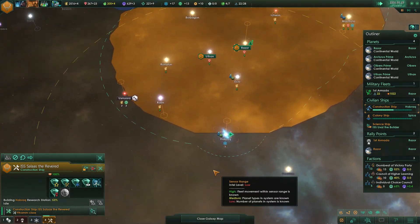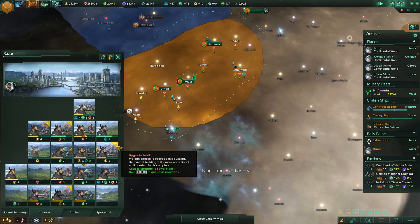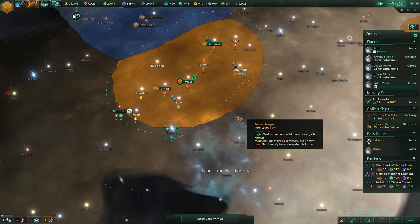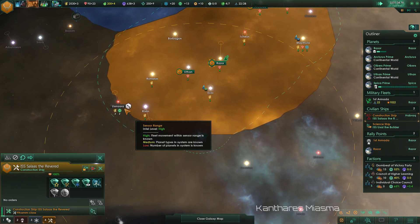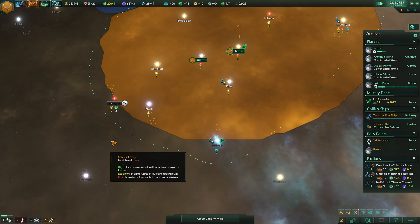Construction ship finishing up these research stations, upgrading some of those power plants. Construction complete right there — let's build mining stations. And then after that... out of minerals again.